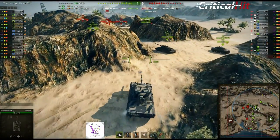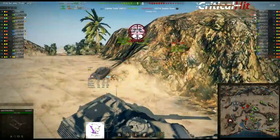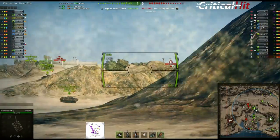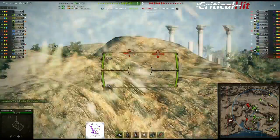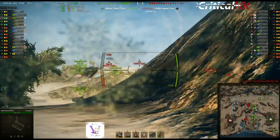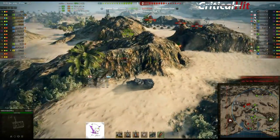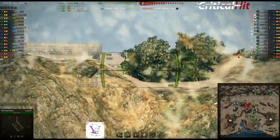Object 268 steht oben auf B-8, um da reinflacken zu können. Wir haben versucht, ein kleines Kreuzfeuer-Dreieck aufzubauen. Was man beim Leo sieht: er hat relativ viel Munition mit, man kann ordentlich rumhämmern. Manche Tanks gehen irgendwann auch die Munition aus, aber hier kann man wirklich flacken ohne Ende. Hier oben ist das Schöne: wenn man die 15-Meter-Regel ein bisschen hinkriegt - das ist nicht ganz einfach - kann man sogar ab und zu mal einen Schuss blind setzen.